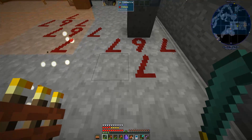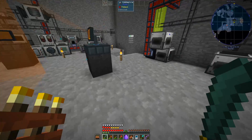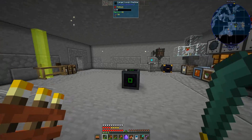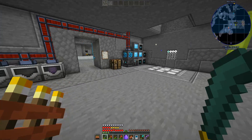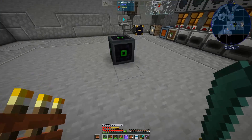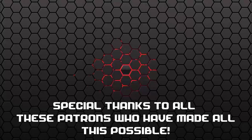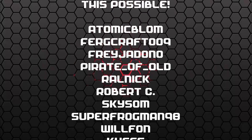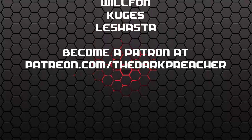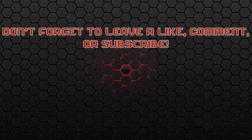I can place it there and come over here, place one there — there we go, good to go. As always, I'm the Dark Preacher, this is FTB Horizons 3, and I'll see you guys in the next episode!